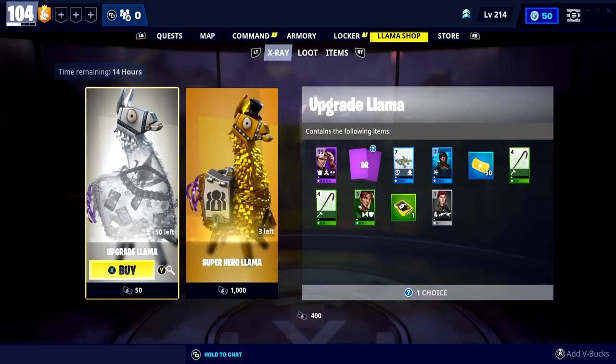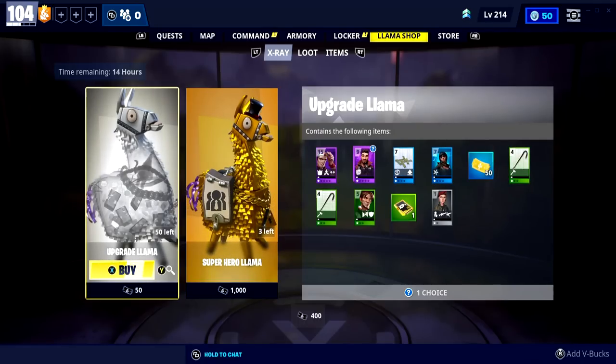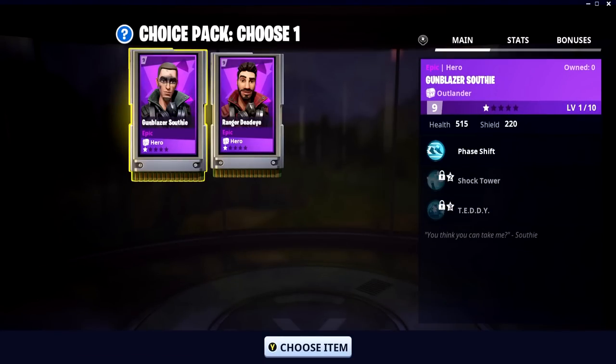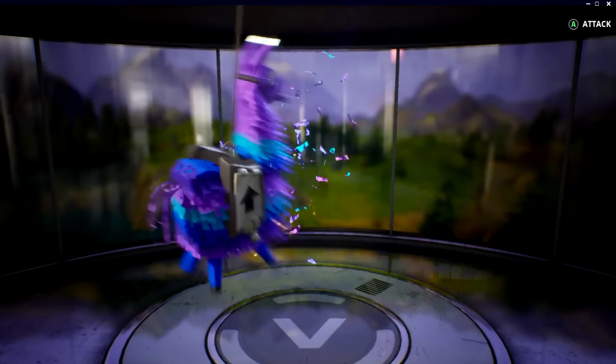Do not like the look of this superhero people llama — oh, yes I do, because it doesn't have anything good in it. Alright, well, we do have 400 X-Ray tickets. Do we go for a gold? Yes, we do, because I have zero control over my emotional spending here. So, let's go. We do have a gold here, with an interesting trap, actually.